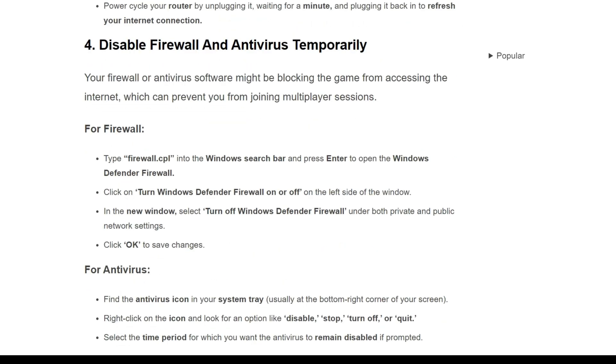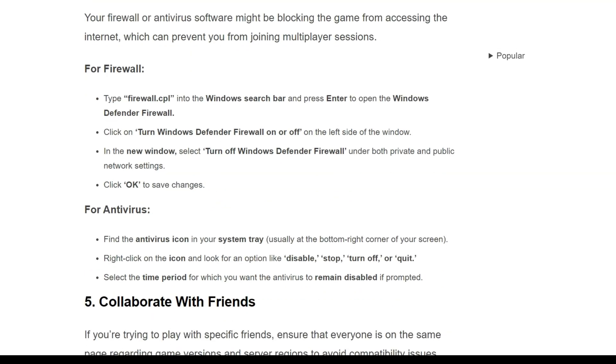The fourth solution is to disable your firewall and antivirus temporarily. Your firewall or antivirus software might be blocking the game from accessing the internet, which can prevent you from joining multiplayer sessions. For the firewall, type firewall.cpl into the Windows search bar and press Enter to open Windows Defender Firewall. Click on Turn Windows Defender Firewall on or off on the left side of the window. In the new window, select Turn Off Windows Defender Firewall under both private and public network settings, then click OK to save changes.